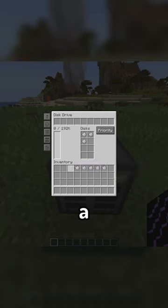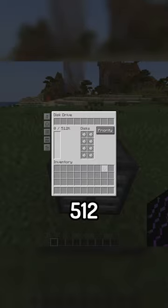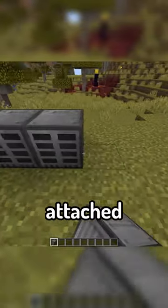These can be inserted into a disk drive, and each drive holds up to 8 disks, so that's 512,000 blocks of storage per drive, and you can have as many drives attached as you want.